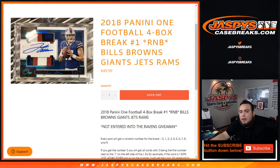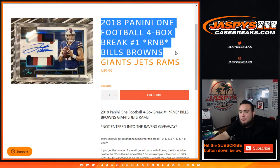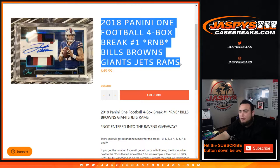What's up everybody, Jason over at Jazzthese Case Breaks doing a quick randomizer for a random number block in 2018 Panini One Football, for box break number one. This is for the Bills, Browns, Giants, Jets and Rams.